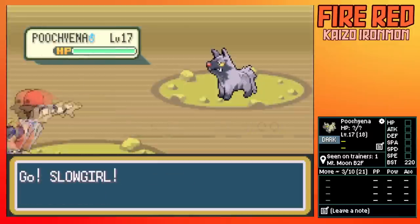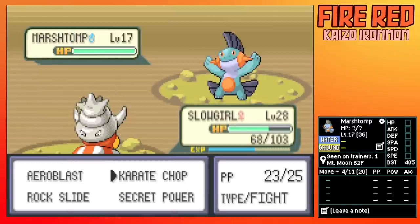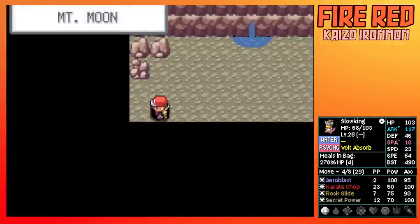Status heals, PP restores, HP recovery, and other items — remember, per Kaizo rules, held items besides consumables like berries are prohibited. So a lot of the items we get unfortunately will be useless. After Mt. Moon, we make our way to Cerulean.